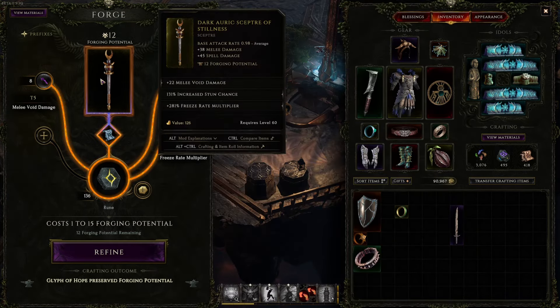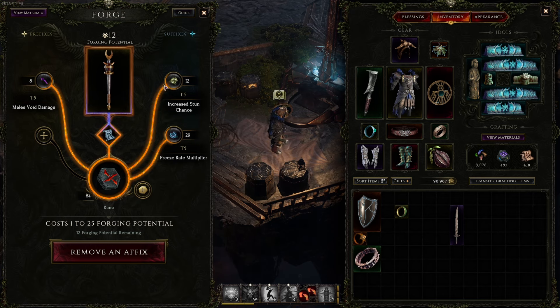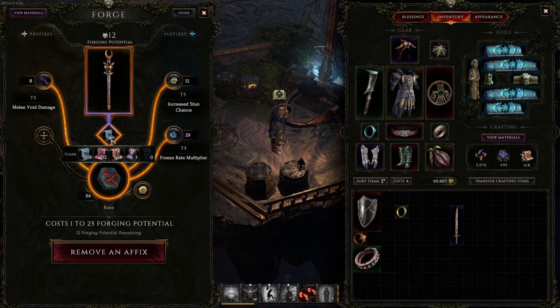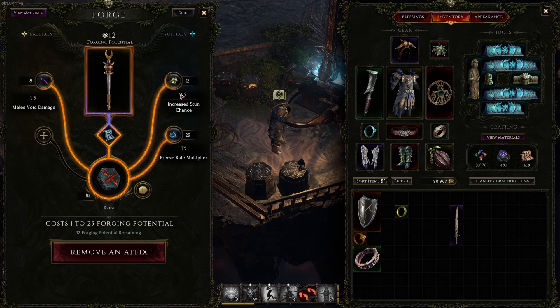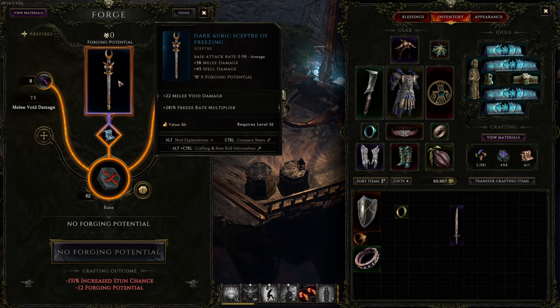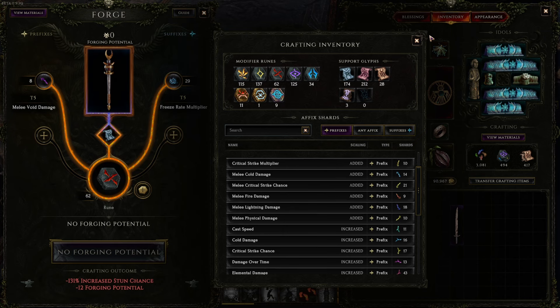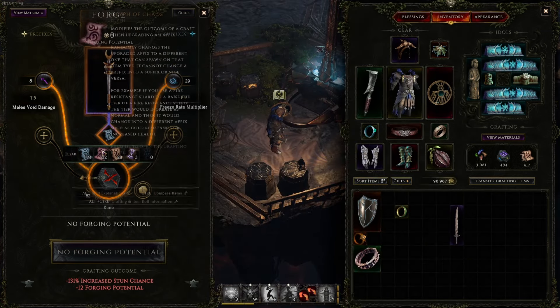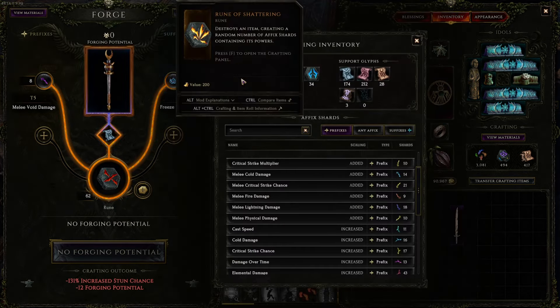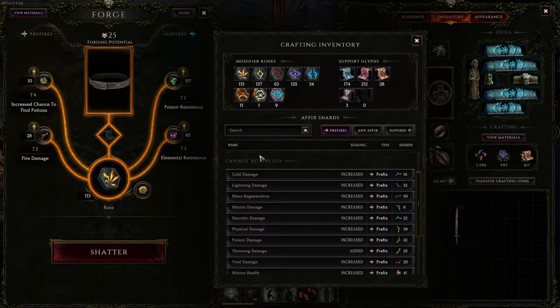The Rune of Removal removes one random affix — it could be a prefix or suffix, you don't know which. I kept using Glyph of Hope to avoid wasting crafting potential. It did remove the stun chance I wanted gone, but it used 12 forging potential — essentially bricking the item. This is why you should always use Glyph of Hope when not using another glyph. If your item is bricked, use Rune of Shattering to get some shards back.